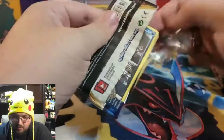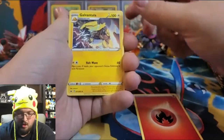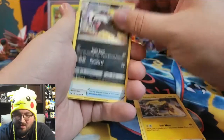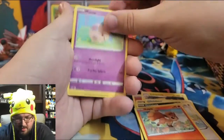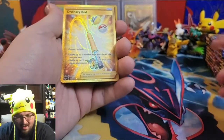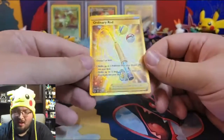Can we get some gold? Pack nine: Fire Energy, Galvantula — I remember having trouble with that word in old videos — Galarian Linoone, Energy Switch, Croagunk, Silicobra, Minccino, Vulpix, Moona, a reverse holo Toxicroak, and a gold Ordinary Rod! We were wanting some gold and that is beautiful! He needed that one — guys, that is awesome!